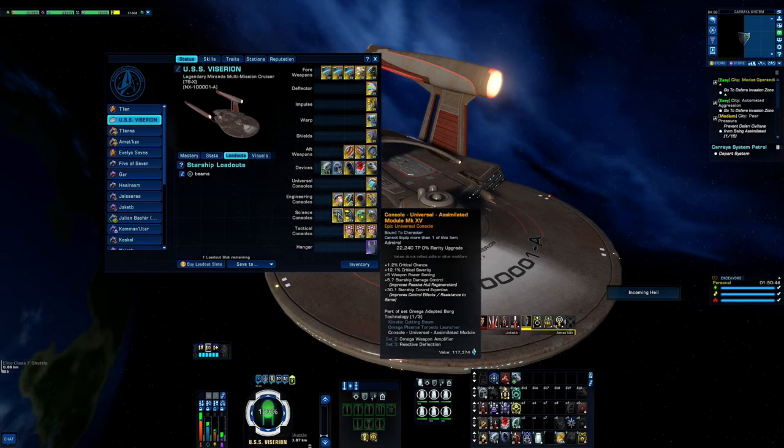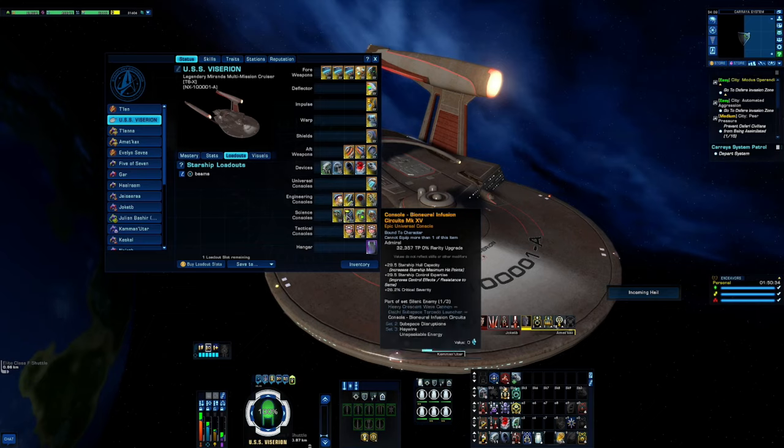From Borg Reputation is of course the Assimilator Module — crit chance, crit severity, weapon power, damage control, and control expertise. From the lobby store, the Bio Neural Infusion Circuit — hull capacity, control, and crit severity. There's a lot of crit severity on this build.